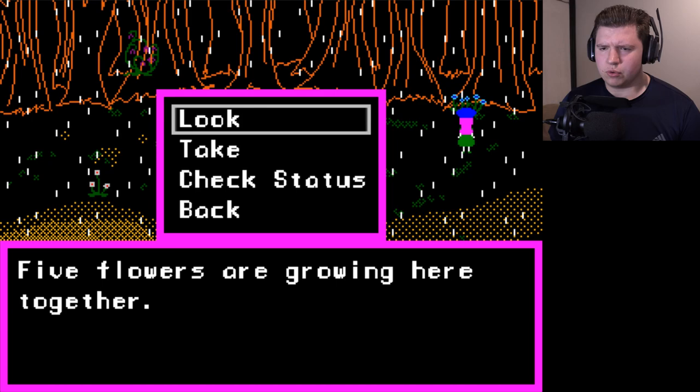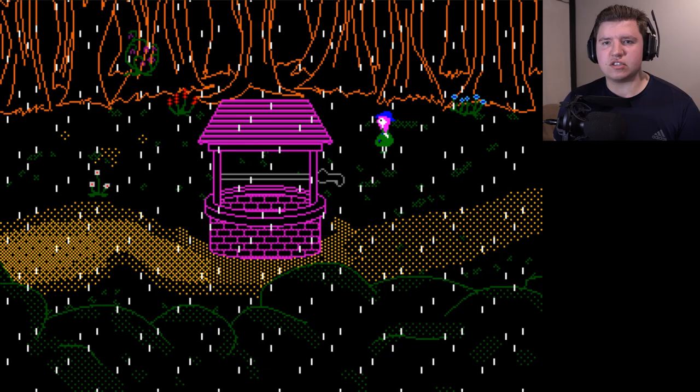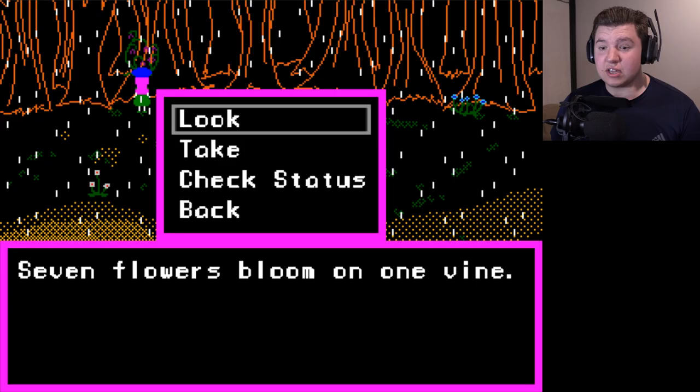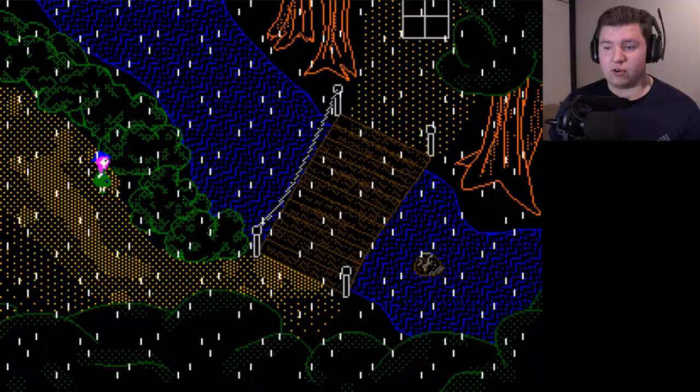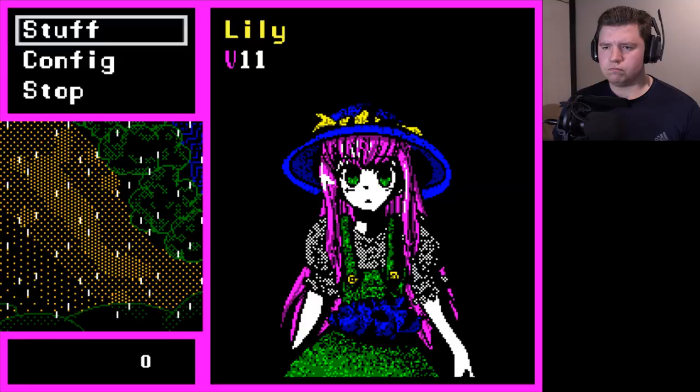Wait a minute — is this? Five flowers are growing here together. What happens if I try — you don't really want to be around this plant for some reason. Could these flowers represent the endings you've gotten? So like — that's ending three, ending four, ending five — how many is that? Seven. Okay, so as far as I know right now there are at least seven endings. There's got to be more though, because of that 10-digit phone number.